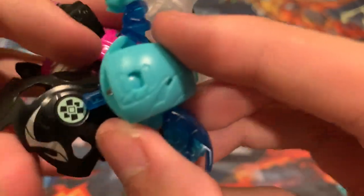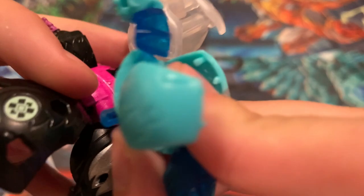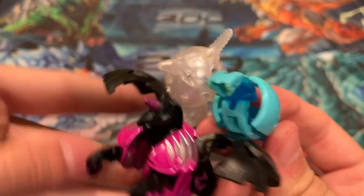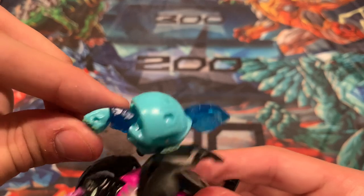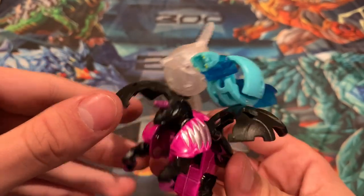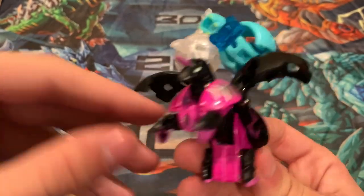And then attach Blade right there. Or you can attach Siphon. And voila — upside down Blade. Siphon can just be in any orientation — he'd be right side up, but he's upside down. Technically they're both upside down, but you know — right into battle.